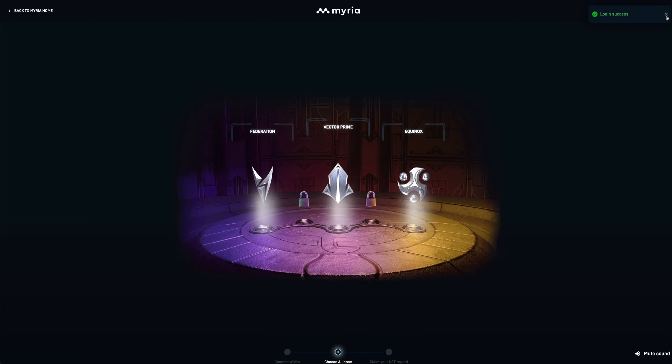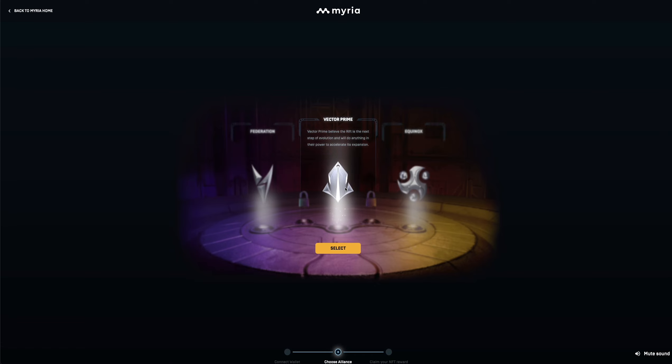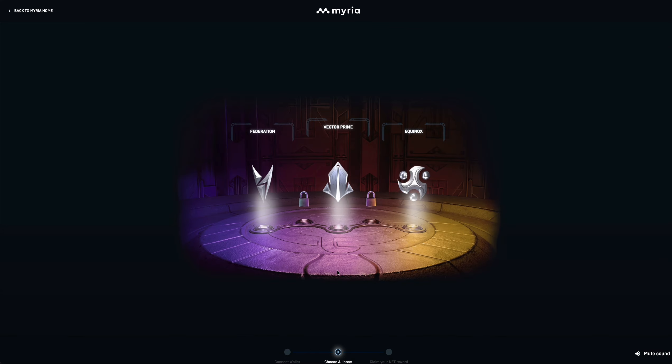Once you join here, the second step is to choose your alliance. There are 3 alliances that you can choose: first is Federation, second is Vector Prime, and lastly is Equinox.